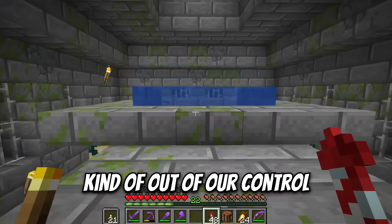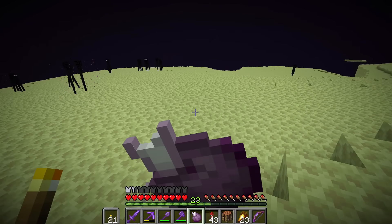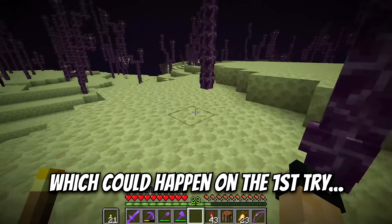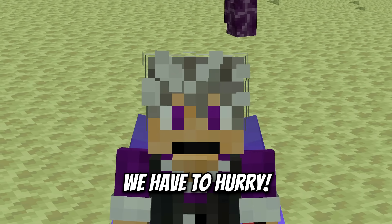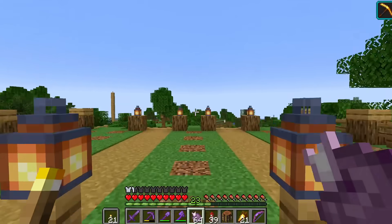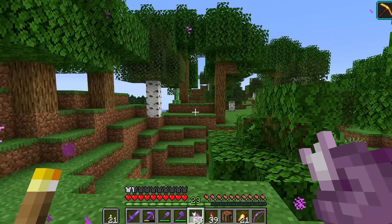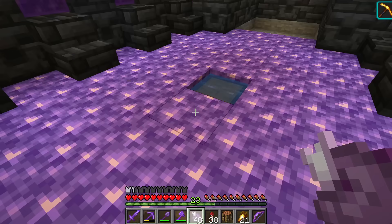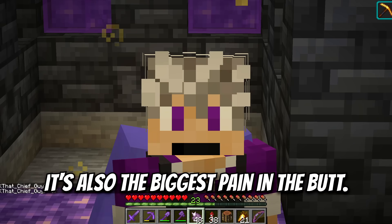This next one is kind of out of our control, because for this secret entrance, Grian throws himself at the will of a chorus fruit. And if you don't know, a chorus fruit whenever you eat it just kind of teleports you randomly wherever. Which means that if you're standing close enough to your secret base, a chorus fruit could teleport you straight in — which could happen on the first try or the hundred and first try. So here I am thousands of blocks away from home trying to get enough chorus fruit to make dreams come true, and we have to hurry because Rex could log on at any minute. I've got a couple of stacks of these chorus fruits, so hopefully even if it takes 101 tries we should be covered. I think our base is actually like right here, so let's try it. Nope, no, nope, nope, nope, nope — there it is! Hooray, finally! So that one is probably the most secure way to get into your secret base, but honestly it's also the biggest pain in the butt.